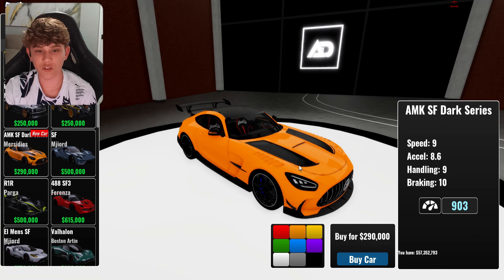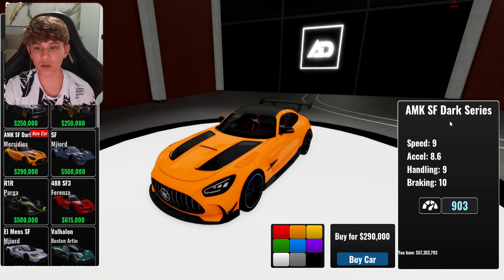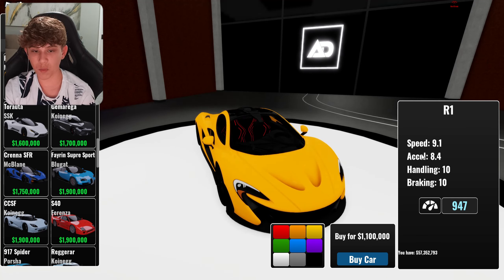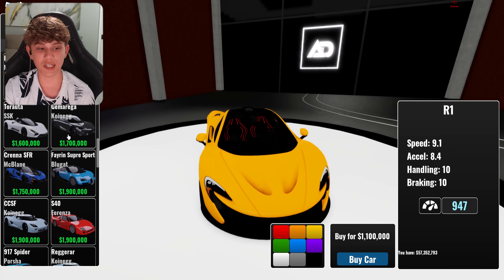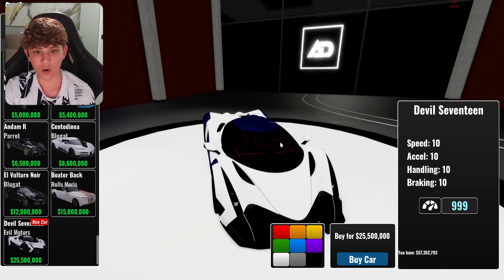The first new car is the AMG Black Series — it looks super cool. Stats: speed 9, acceleration 8.6, handling 9, braking 10. Next is the McLaren P1: speed 9.1, acceleration 8.4, handling 10, braking 10, with a gorgeous interior.